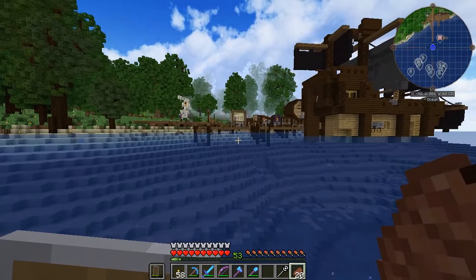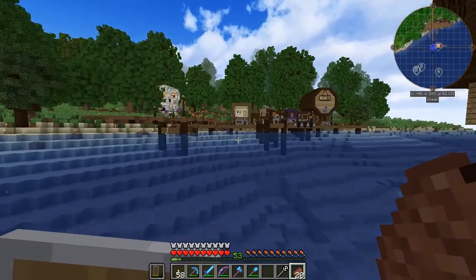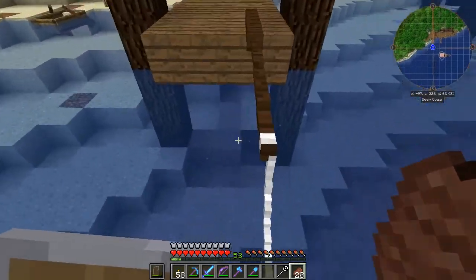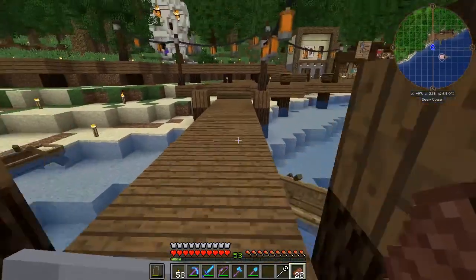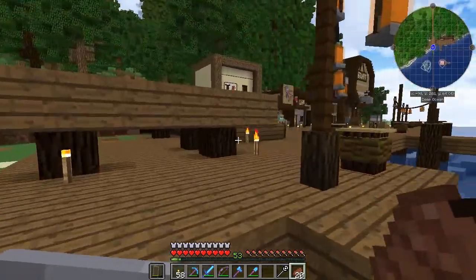Land ho and ship ahoy — there it is, folks. I frost walked most of the way there, but I had to mess with my recording settings a little bit and had to swim the rest of the way. This is Zloy XP's pirate town, and I'm going to see if we can get hooked. Yes, we can — we climbed up the fishing rod. That's actually quite a neat way of getting to shore.